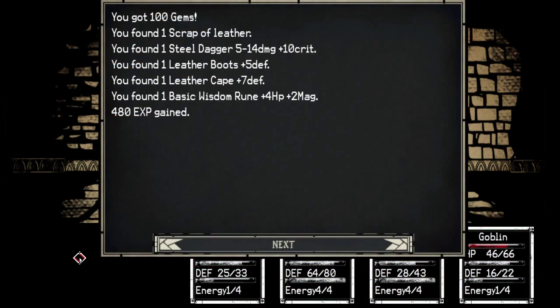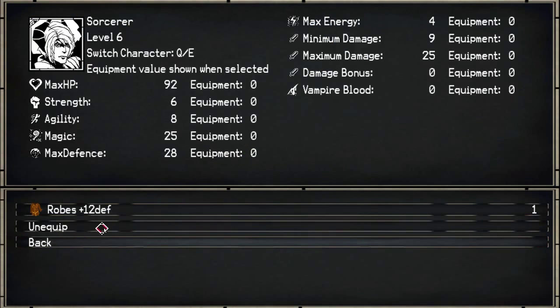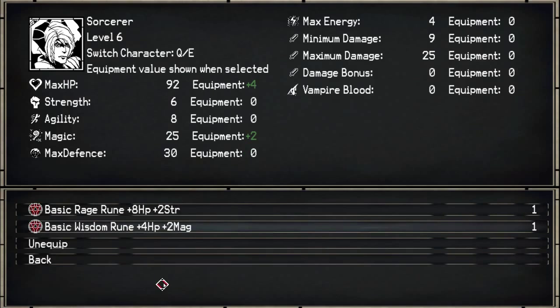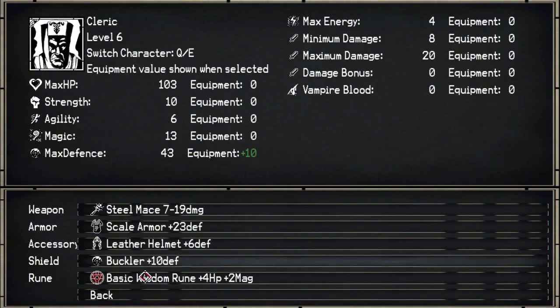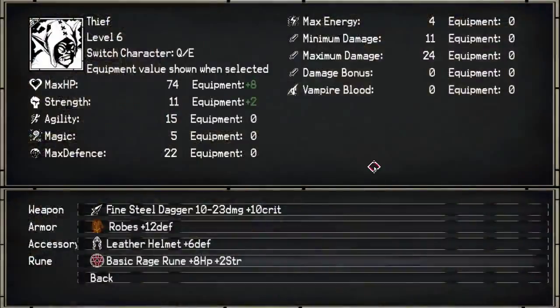And we're back. I got a hundred gems, scrap of leather, steel dagger, leather boots, leather cape, wisdom rune. Let's take a look at the equipment. Nothing better than robes yet. I can wear two leather capes - whatever, I'll take it. Give you the rage rune. Nobody has a disk with me. Good enough.